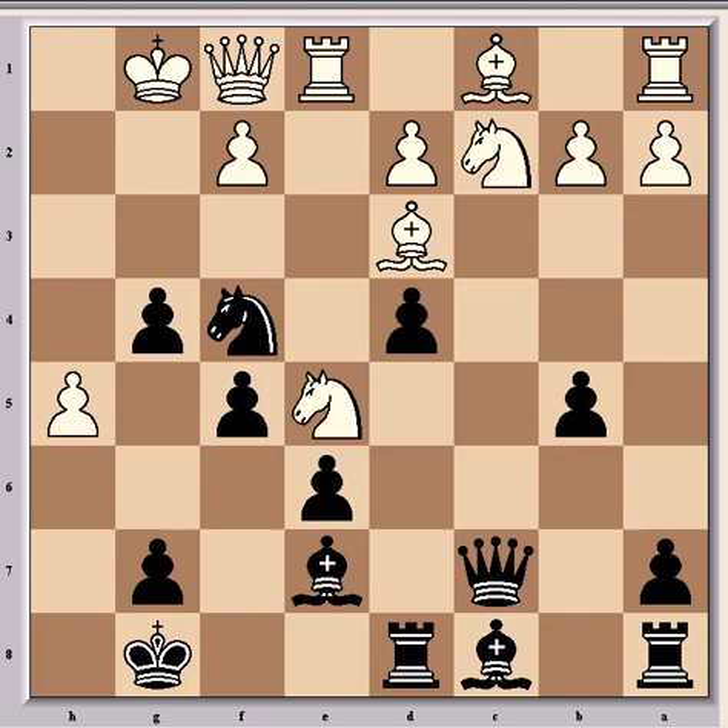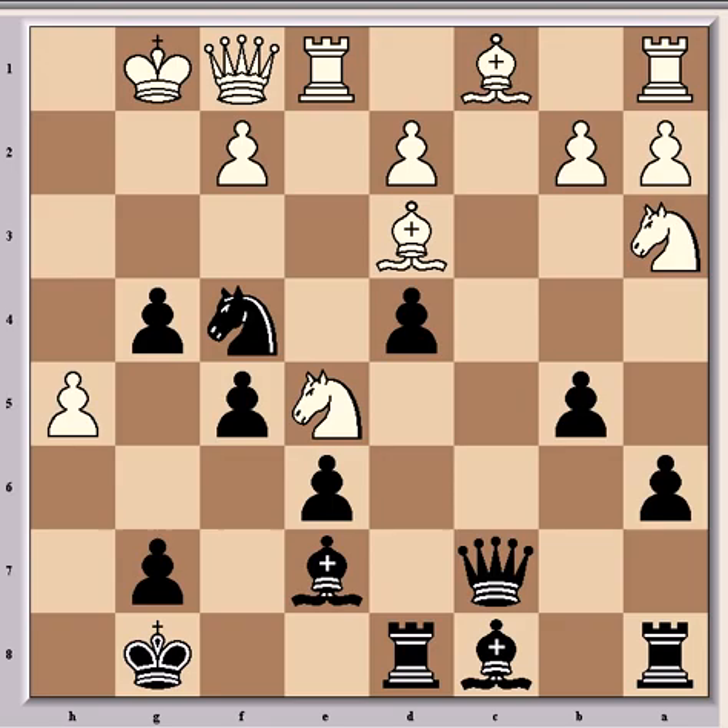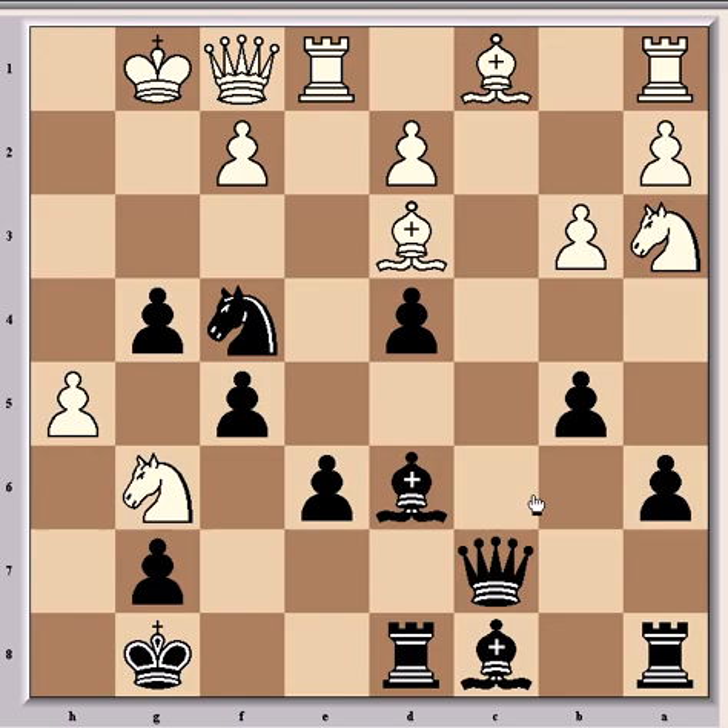After b5, white resigned, because the threats along the h1-a8 diagonal would just prove too dangerous to meet, because of the kingside pawn moves he's made weakening his king. On top of that, his pieces are completely uncoordinated, whereas black's are well set to attack. An example continuation would be: Nd3, a6, b3, Bd6, Nd6 just to meet that threat, but then Qh3 check, Kg2, and Bb7 check — with an absolutely winning attack for black.